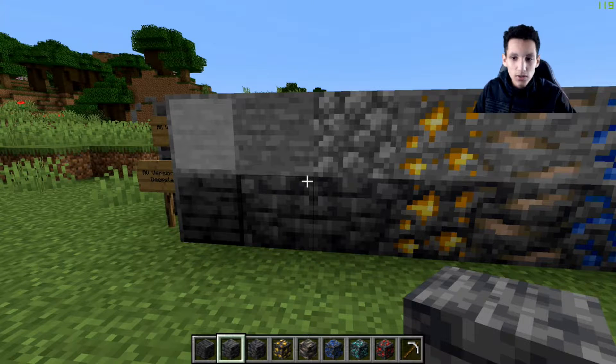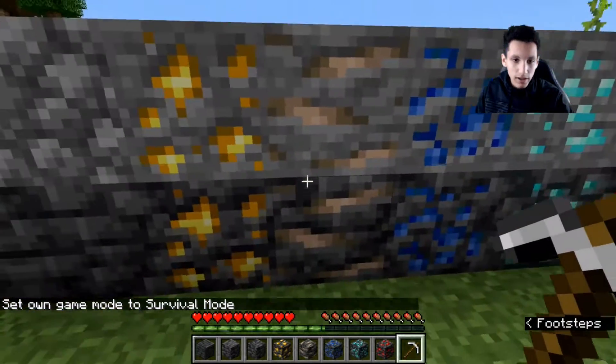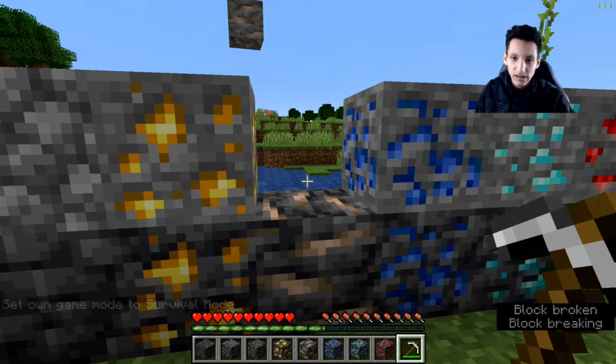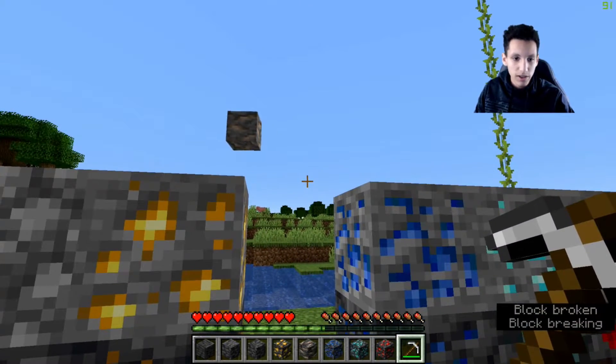Deep Slate has the same functions as stone, the only thing different is that it's slower to mine. I'm going to go into survival mode and grab a pickaxe. Breaking the iron right now, and as you can see it went kind of slow, but not that slow. If I break this Deep Slate, you can see it is definitely a lot slower than just mining regular iron.